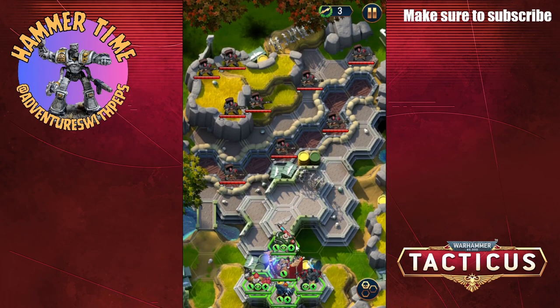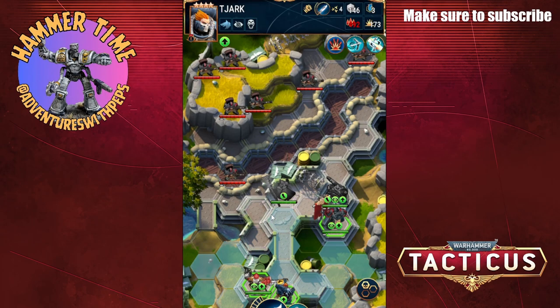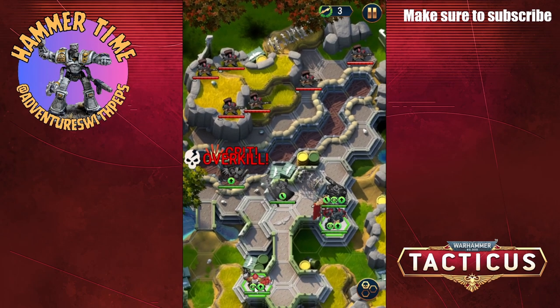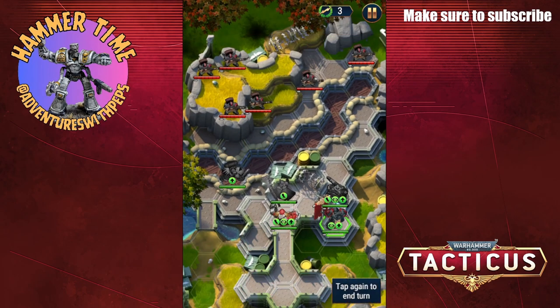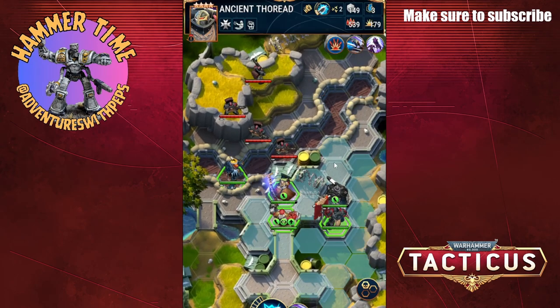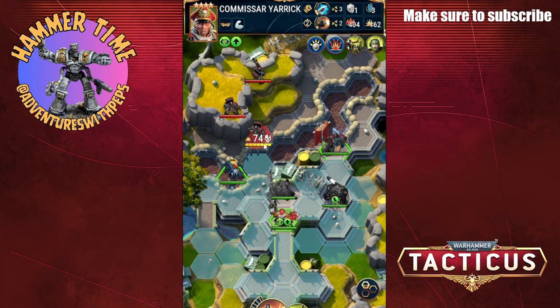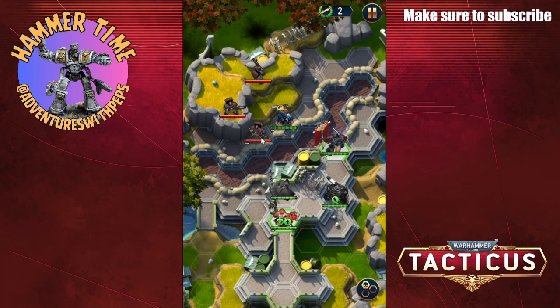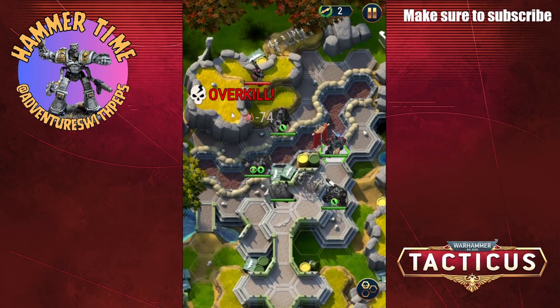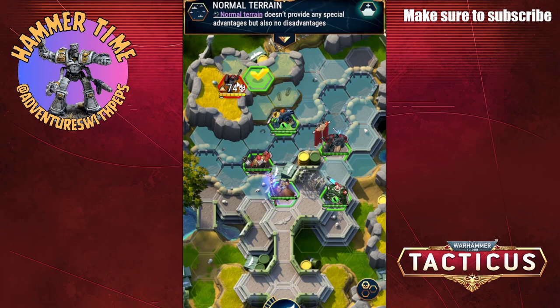We're going to stick with the same five characters. I like the fact that you can mix and match but there's really no need to — at least I've not found a need to yet. My characters are pretty powered up. I love that Dark Angel ability — he can just shoot back. I'm going to go around here and he can shoot him. Hopefully the Space Wolf can get up there.